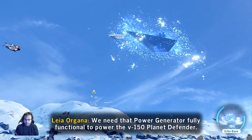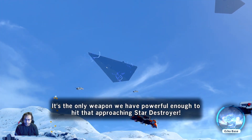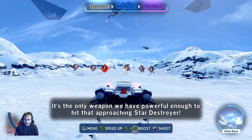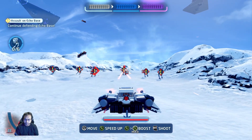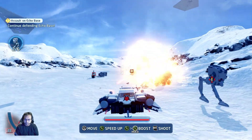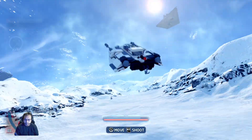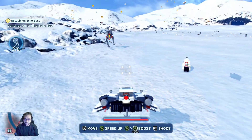In-game dialogue: we need that power generator fully functional to power the B-150 Planet Defender — it's the only weapon powerful enough to hit that atrocious Star Destroyer. Alright cool, it automatically turned me over.